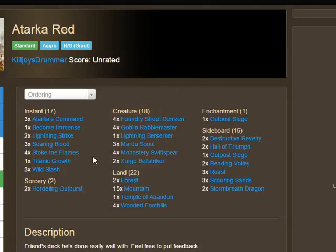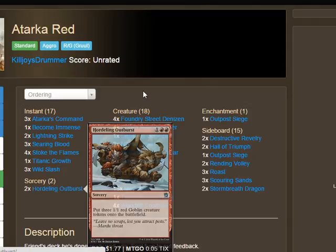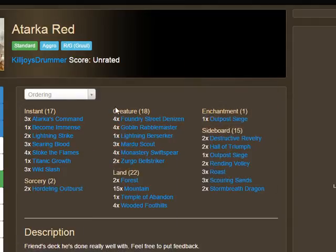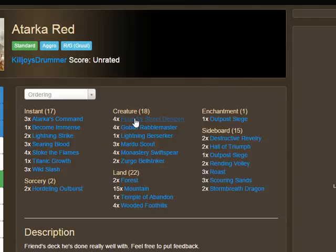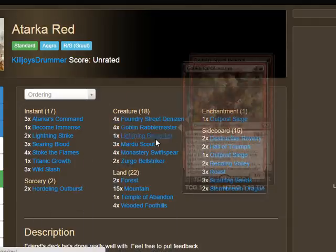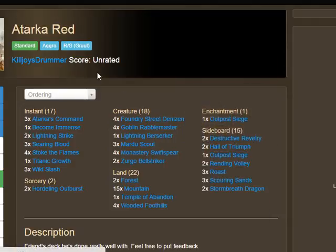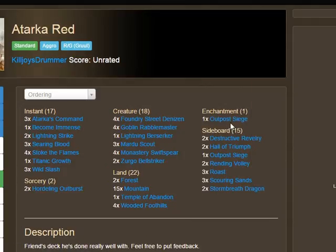For sorceries, there are just two Hordling Outburst. Griffin was actually resistant to playing it at first, but if you're playing mono-red you probably just have to run Hordling Outburst. The synergy with Foundry Street Denizen is real — turn one Foundry Street, turn two dash Mardu Scout and swing for five, turn three Hordling Outburst and swing for four with Foundry Street, then dash Mardu Scout again next turn. You're dealing an absurd amount of damage.